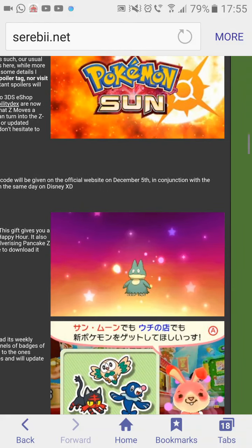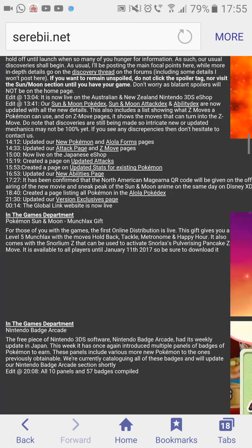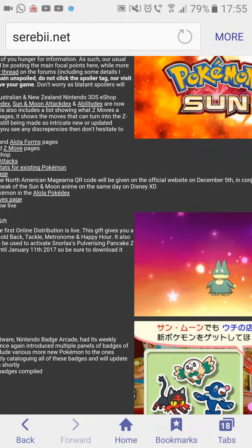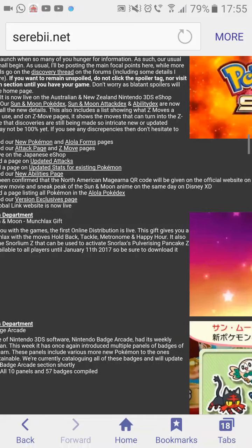Alright guys, Trainashore here. We've got the very first Pokemon Sun and Moon event going on at the moment. It's completely free. All you've got to do is click internet and then you can just download it. So that's all you really need to do.